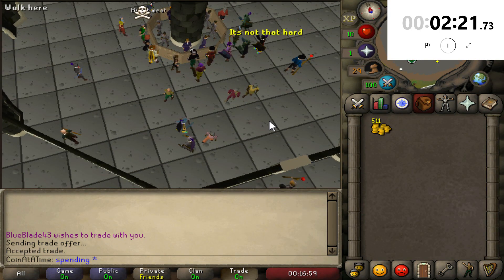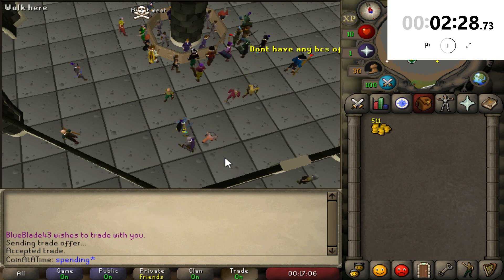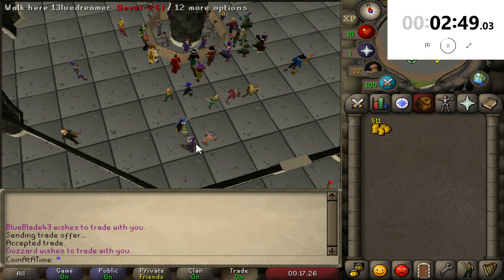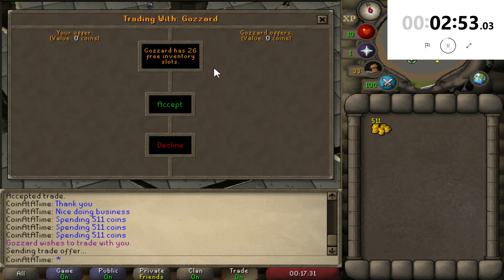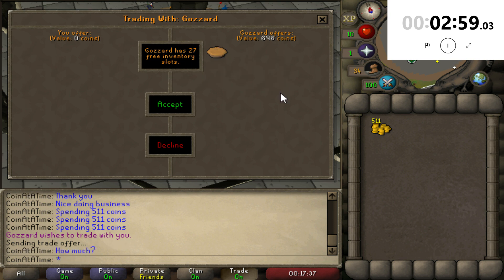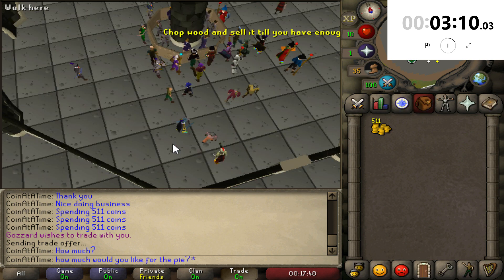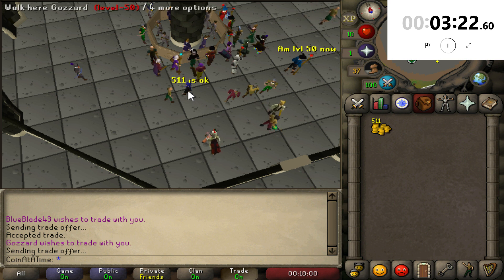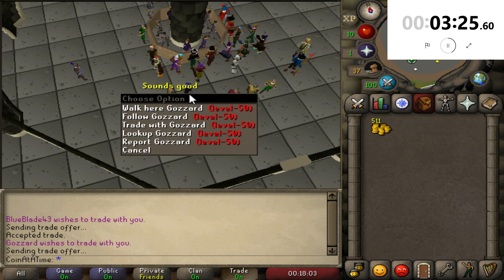Now I'll change up the message to 'spending 511 coins' and maybe somebody will trade us something. We got a trade — Gozzard, what you got for me? Uncooked meat pie — what an item. I don't know if he's reading trade, so let me ask how much he'd like for the pie and decline just to make sure he reads it, because we've got 511 to spend and I don't feel like clicking all 511 if I don't have to. He says 511 is okay? Oh Jesus. Alright guys, time for arthritis.